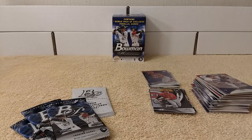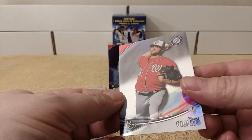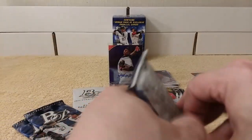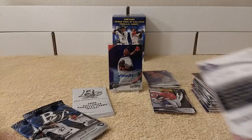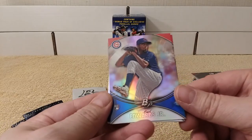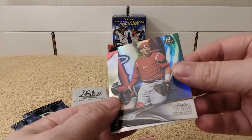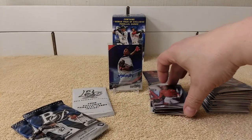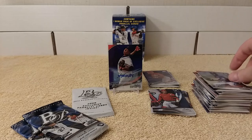Cool. There he is. Last card of that pack is Lucas Gelido. Next pack. I was hoping I'd get another Judge auto — wouldn't that be something, pulling a Judge out of this? Because he is in this product. Carl Edwards Jr., rookie card. Freddie Freeman — that's a pretty cool card. Taylor Warb, Next Generation Prospects. Pretty cool. And then Nick Gordon. Nice, nice.